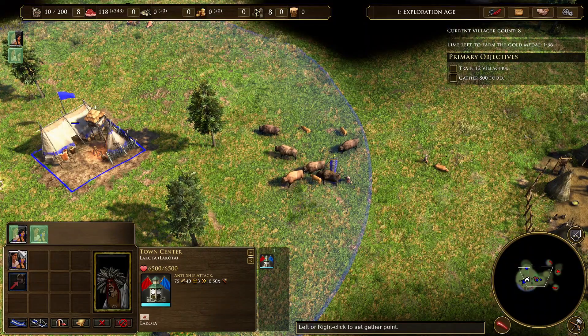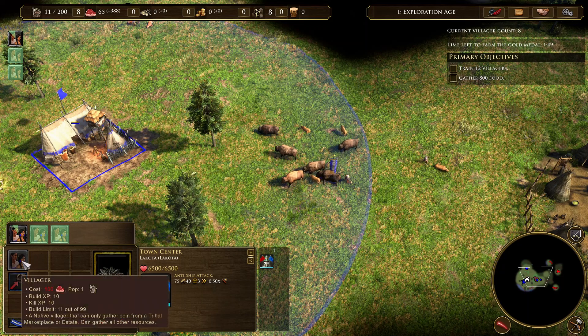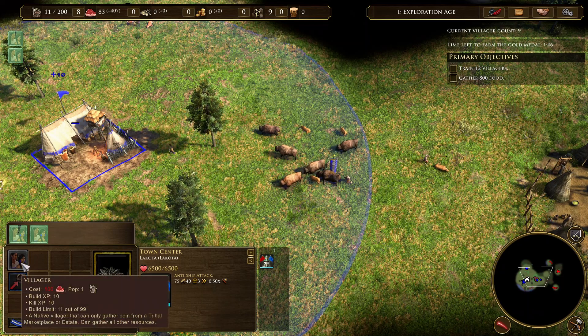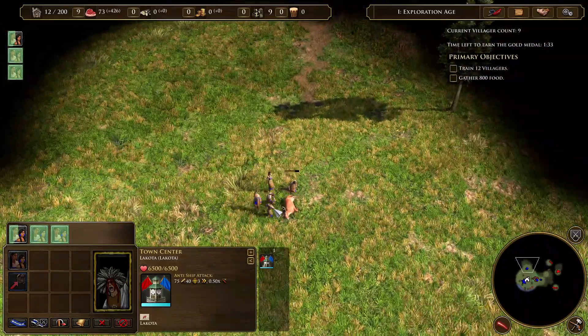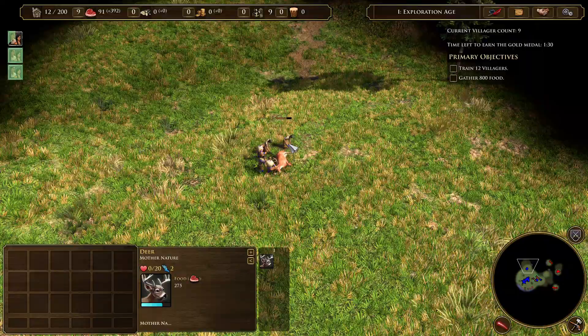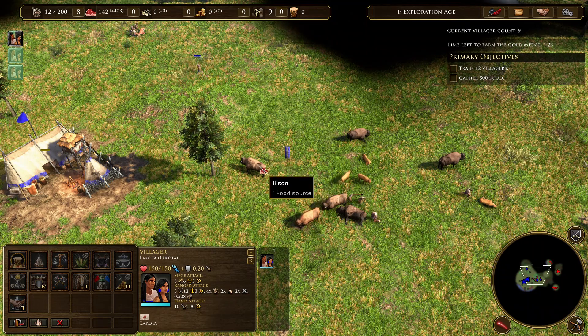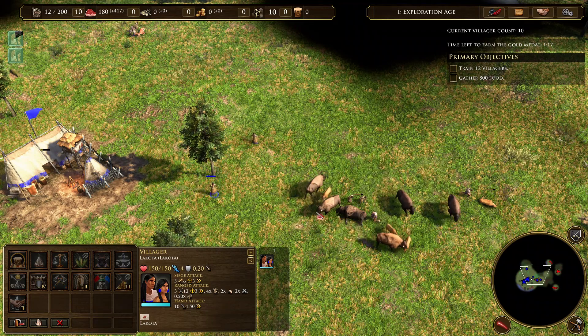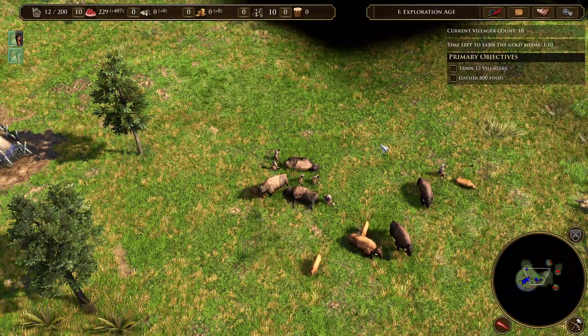So we are at 8 villagers, so that's 10 — we need 2 more. One more now, you can also see it here — 11 — come on, go for it — and 12. You can see our rate is 8 per minute, which puts us at 400 food, so we need to increase it. The deer aren't as close as I would have wanted, and we have 1 minute left. This is bad.